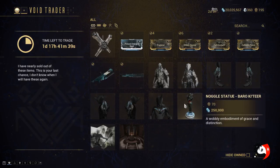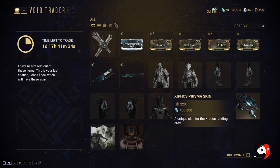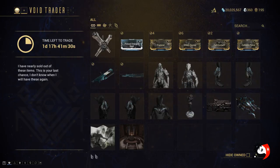He's also brought the Nagal Statue of Baro Ki'Teer. He's brought the Opticor Elixir Skin for your Opticor weapon, and the Syandana Prisma Skin — so if you own the Syandana ship you can use that.